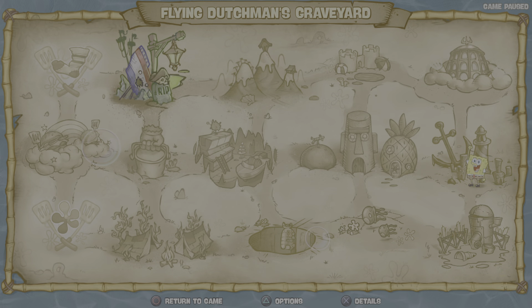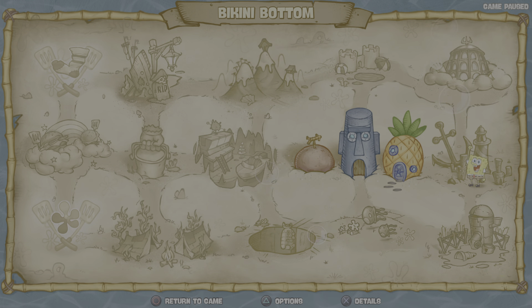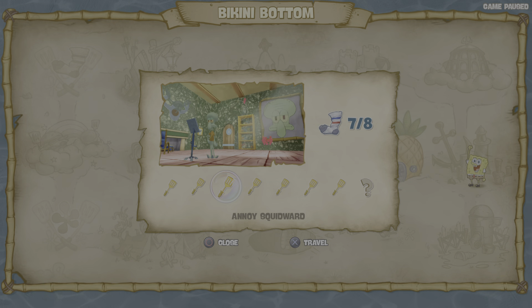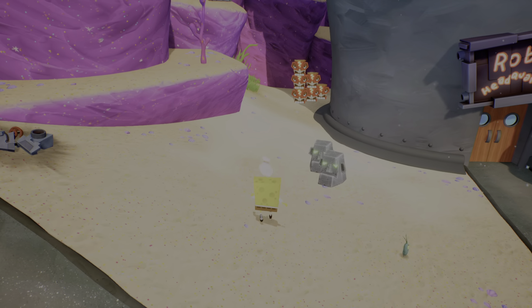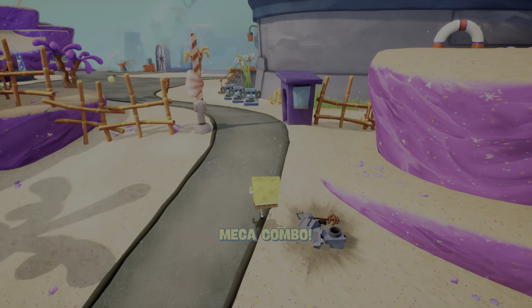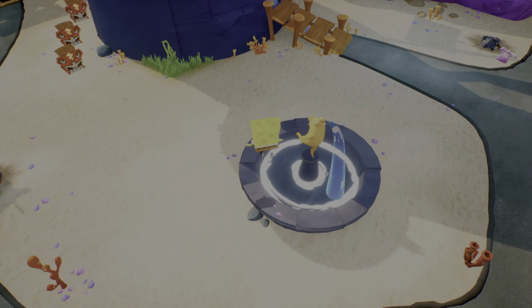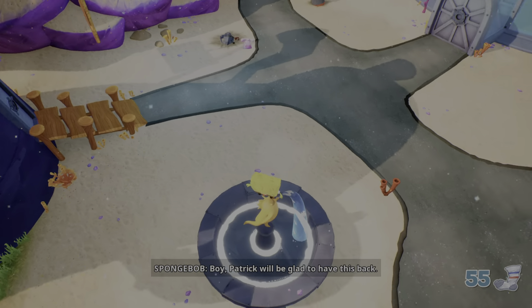So that leaves these three levels: the Flying Dutchman's Graveyard, the Kelp Forest, and SpongeBob's Dream. I apologize if you heard that in the background. What you want to do is you want to come out here to where this statue right here is — this little water fountain. Yeah, you just want to pound on top of that. And we now have all the socks in Bikini Bottom.